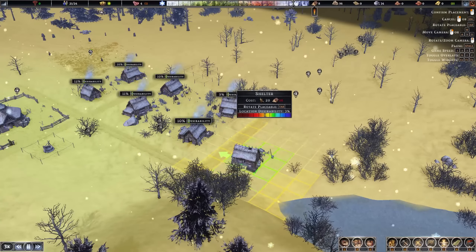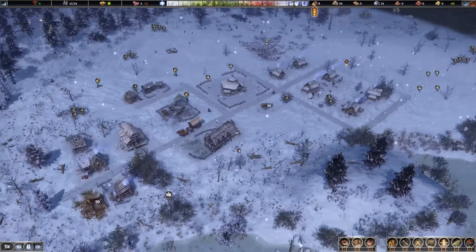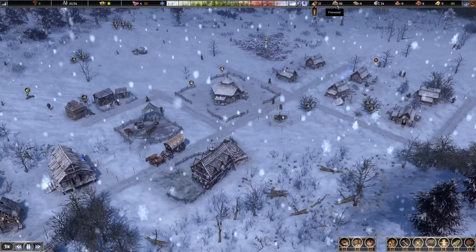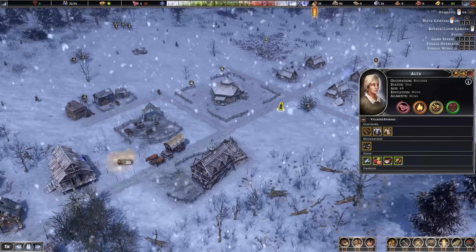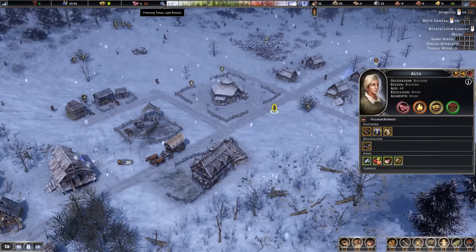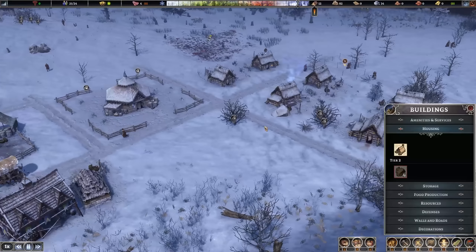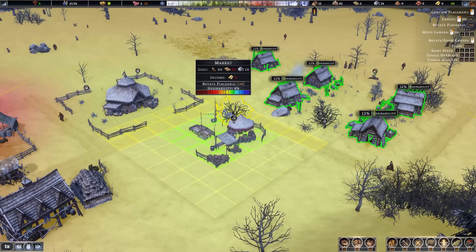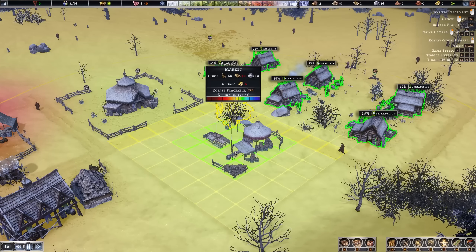We can add more houses in this area. Winter break is over — people are getting out again. Firewood is going down but nothing too heavy. The blizzard is over, warmth is fine. The well placement is sorted, and we can now add the market right here in the center.